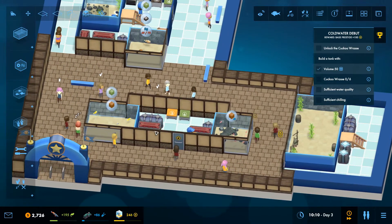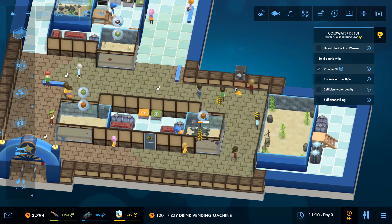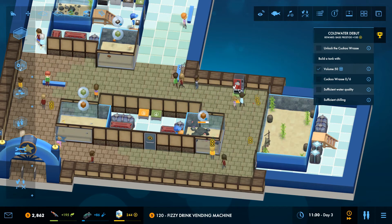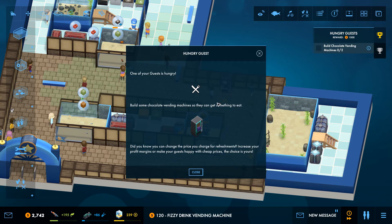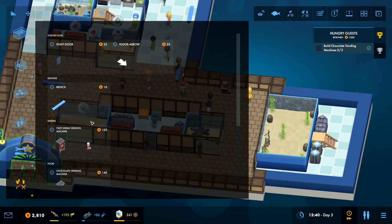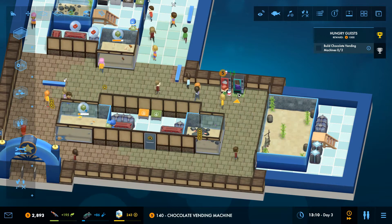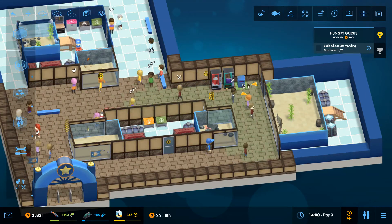We haven't got any vending machines or anything yet - let's put some of those in. One of your guests is hungry - good timing! Now I've got chocolate machines too, so let's put them in as well. Very good timing. I feel we need to put some bins in as well - I haven't got any of them around the place yet.